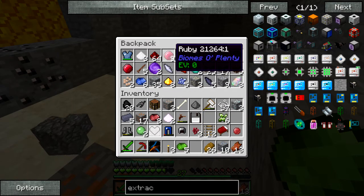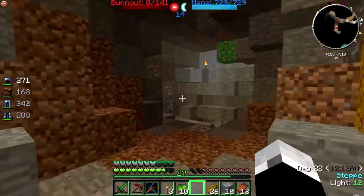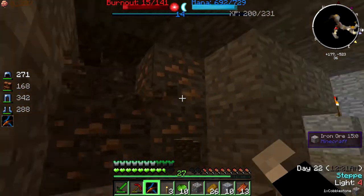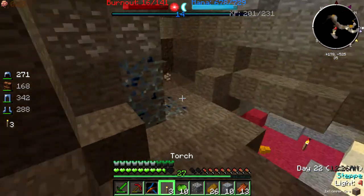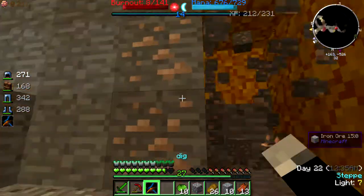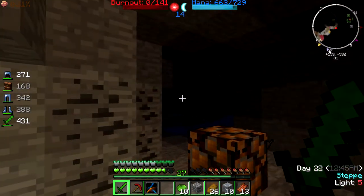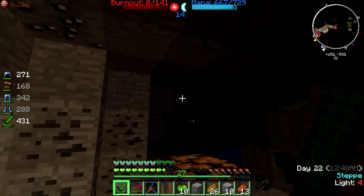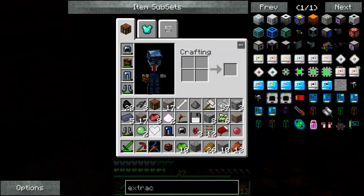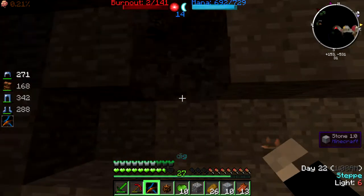Now we can have all this stuff. Some iron — never say no to iron. Another claw and a copper berry bush with claw. Let's get this. I don't need the berry if I can have the — don't have anymore ability to make a torch. Let's go back up.